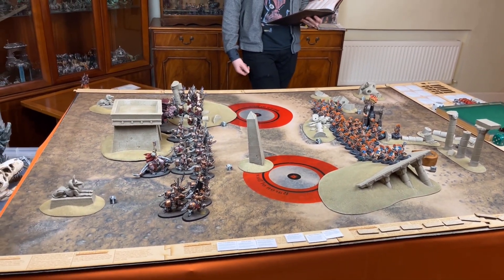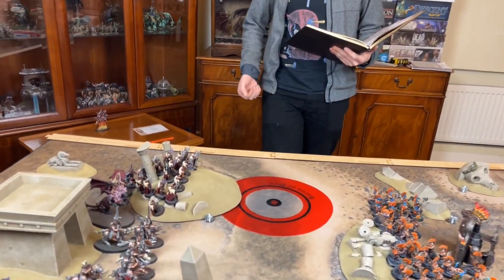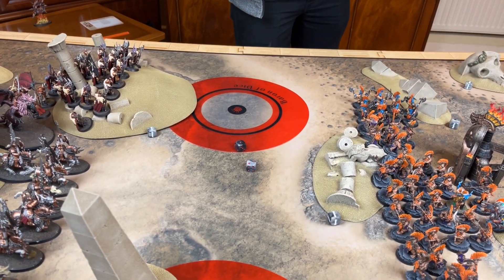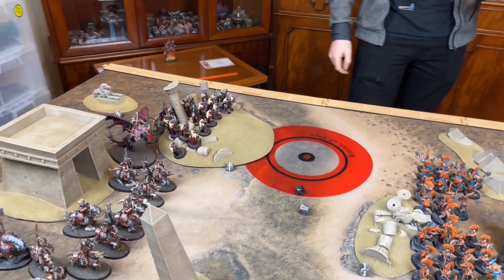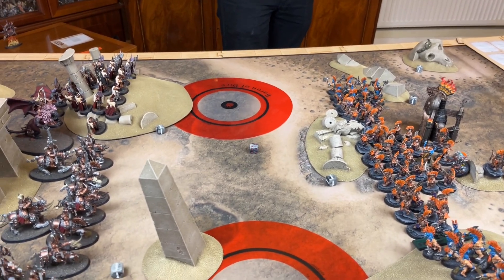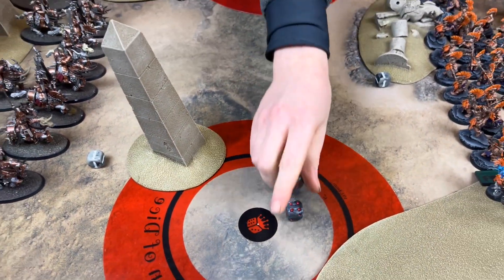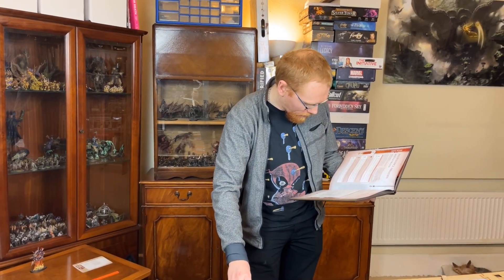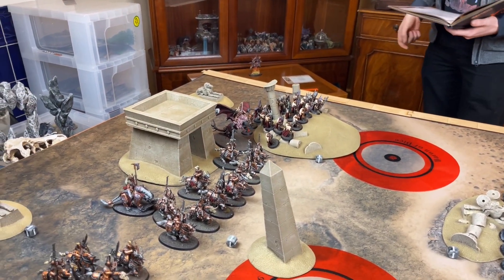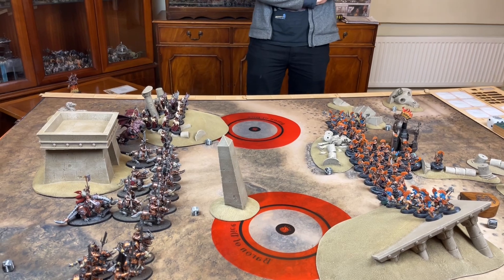Before choosing, we roll on the Eye of the Gods for the Exalted Hero — Slambo gets to roll since he's an aspiring hero. We get a four and a six — unearthly reflexes: add one to charge rolls for this unit until the end of the battle. He's keen, but he's a bit hemmed in.